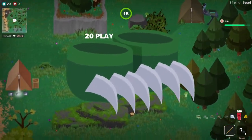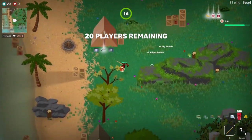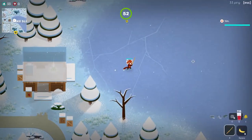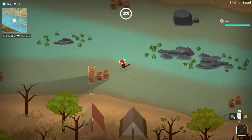The claw boots can be a huge early game booster. They not only let you cut grass just by walking through it, but they also increase sound drop rates by two and a half times, stop you from sliding on ice, and prevent you from slowing down in shallow water.